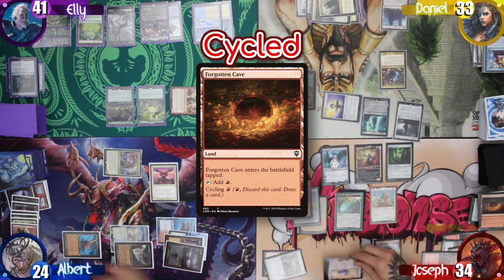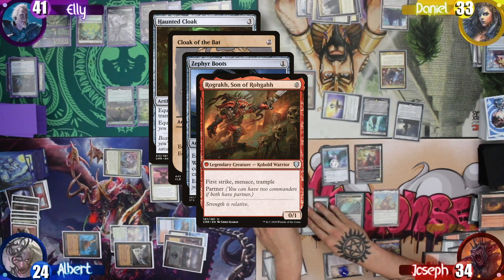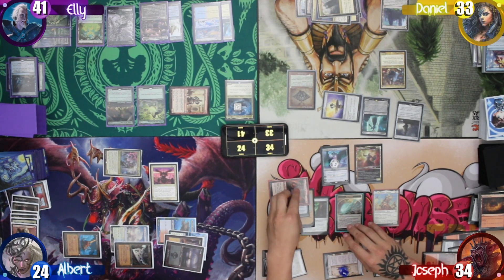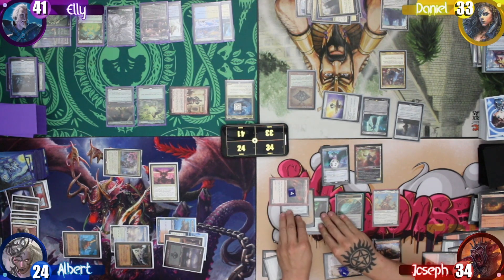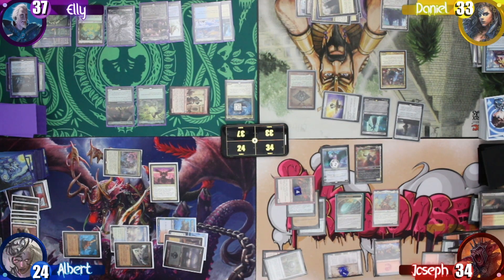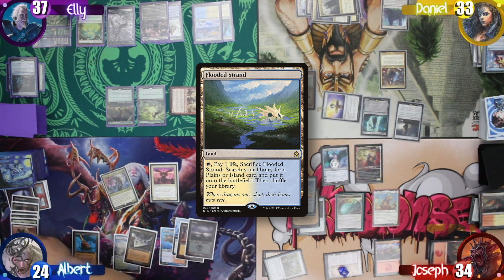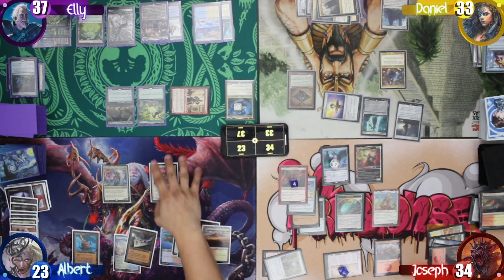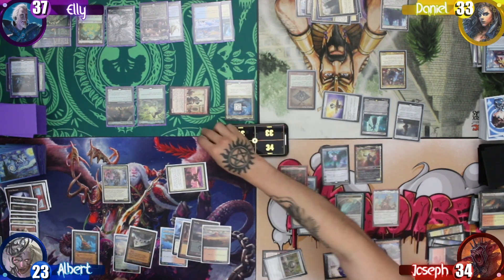Next he pays one to equip the Haunted Cloak, triggering Keleth for another counter. Joseph saves me mercy this turn and swings four at Ellie instead. Ellie then takes four commander damage, and Joseph draws a card and discards thanks to the Boots. I then start my turn, hit my land drop, crack the fetch taking a life, and search up a Plateau. I then move to combat, swinging my flyer at Ugin. Joseph just lets it go through, and Ugin finally goes down.